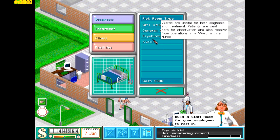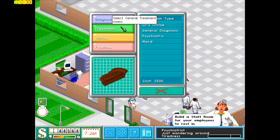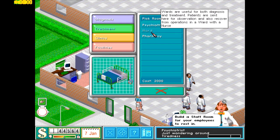You may have noticed there's a psychiatric wing here in the diagnostic room, but as you can see it also cures patients — so it's also listed under treatments. Same goes for the ward: by diagnosis and treatment, patients are sent for observation and also recover from operations in a ward with a nurse.